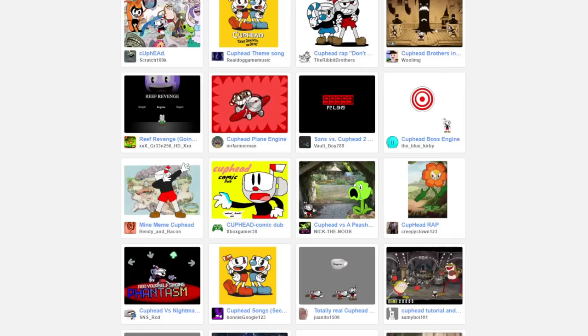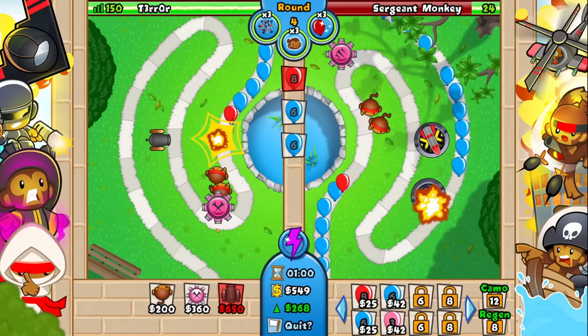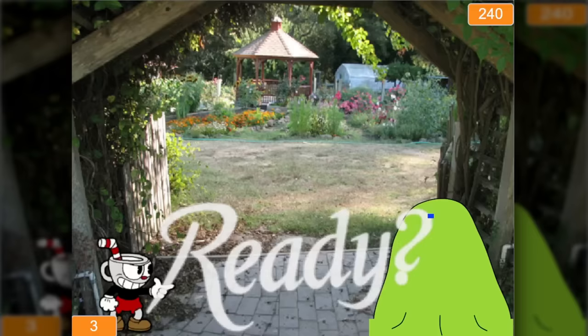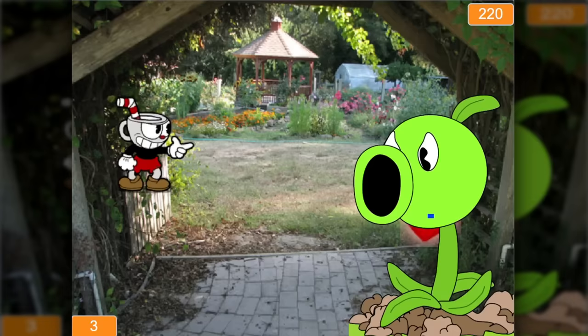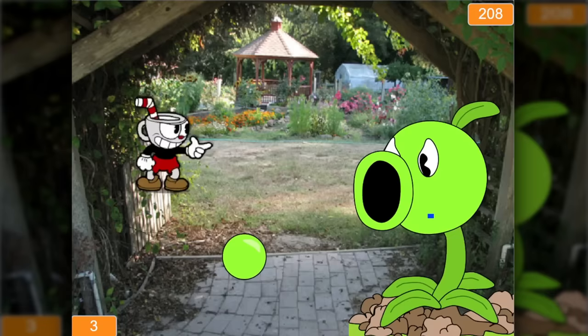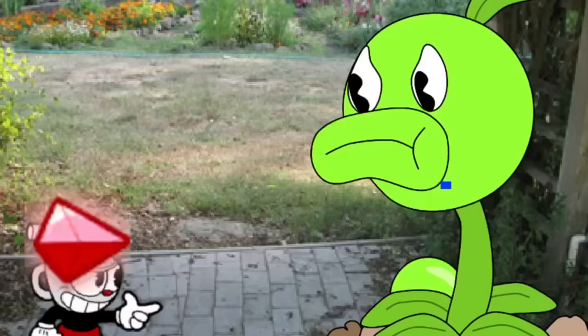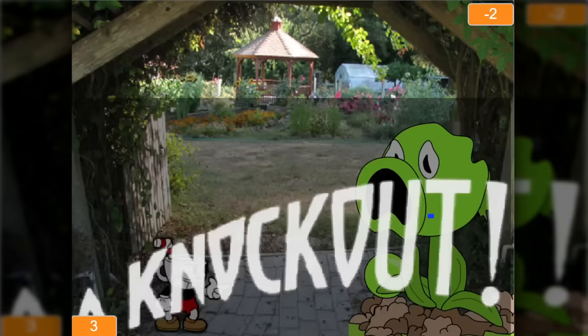Ending things off, we have Cuphead vs. AP Shooter. This is actually a reference to a small, relatively unknown tower defense game called BTD Battles. So this one is pretty weird — we play as a still image of Cuphead, and he shoots red gems at Peashooter from PVZ. We seem to be at a public park, and Peashooter is just shooting peas and more peas. Overall, this one's a bit weird — I mean, come on, the text isn't even centered!